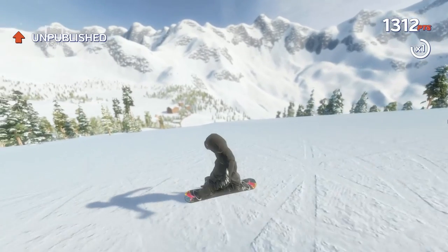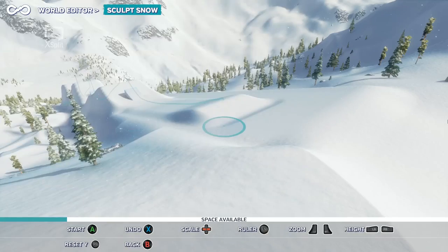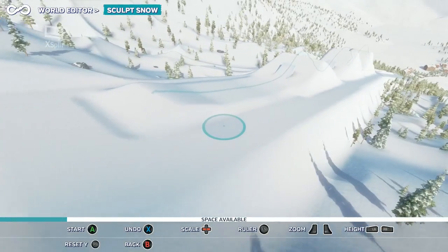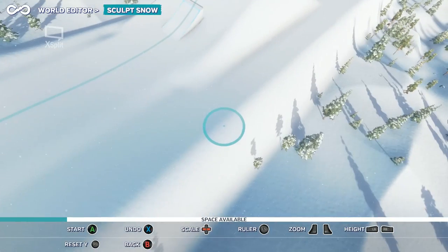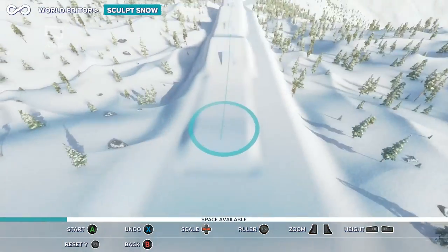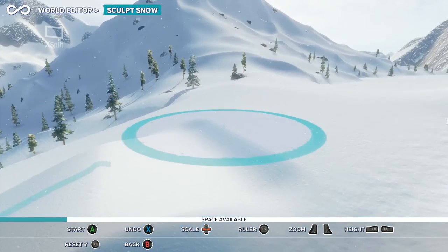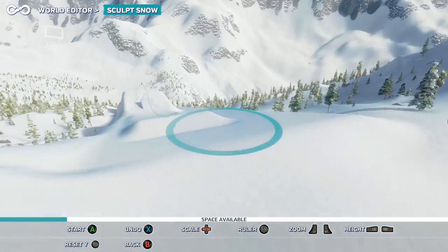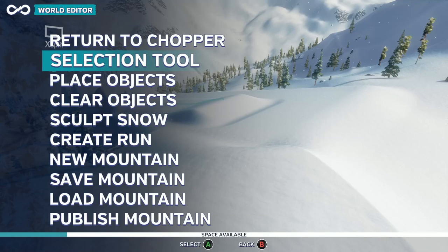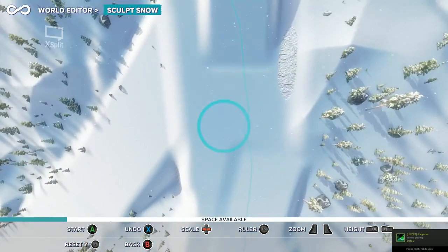Let's get into the editor and show you how I look at jump design, going into the grading tool here in the world editor. That's pretty much the tool you use the most for all your sculpting. It's kind of tricky to get used to - one of the things that's hard to mitigate is these little bumps. You'll see when you're making a jump - jump design over the past several years there's kind of been an evolution in it, especially when triple corks came into play. A video from Torstein Horgmo came out where he said people need to put more snow in their jumps.